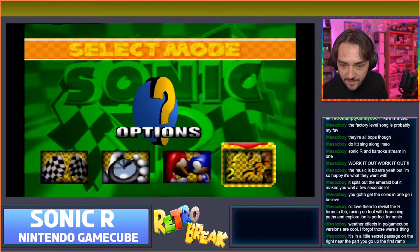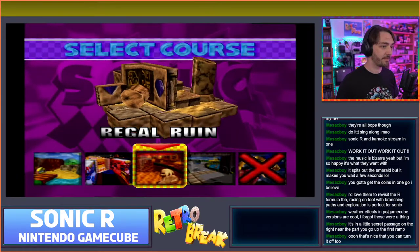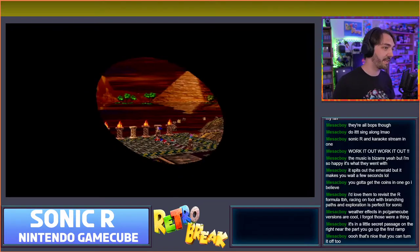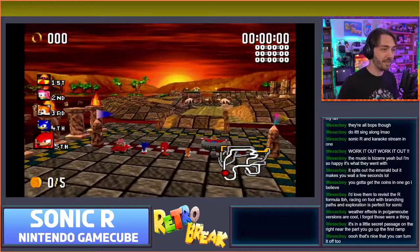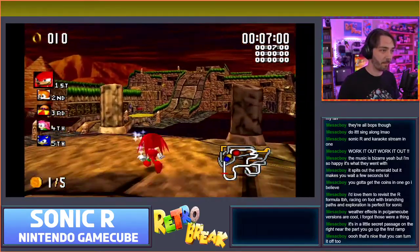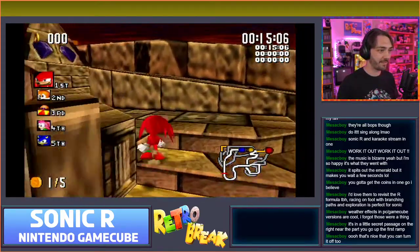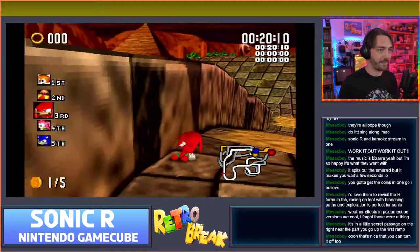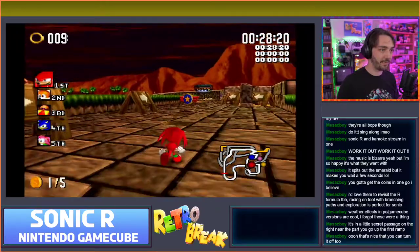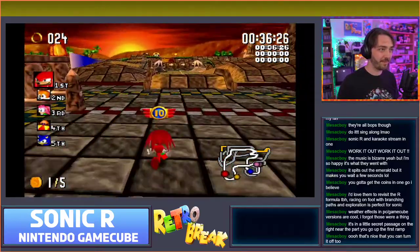It's in a little secret passage on the right near the part where you go up the first ramp. Let's try playing as Knuckles. Maybe I'll just play through and get the emerald so that we can actually get to the final stage, and then I'll go back through and pick all the coins up. Knuckles is a lot easier to control than Tails. Now you can see the level without rain as well. Knuckles is my favourite character to play as, honestly.